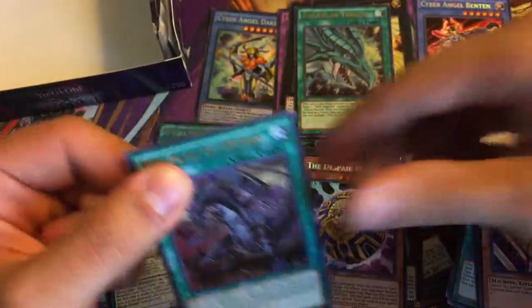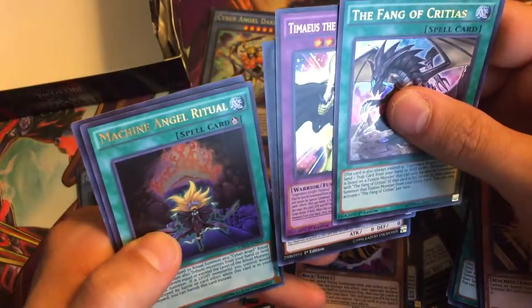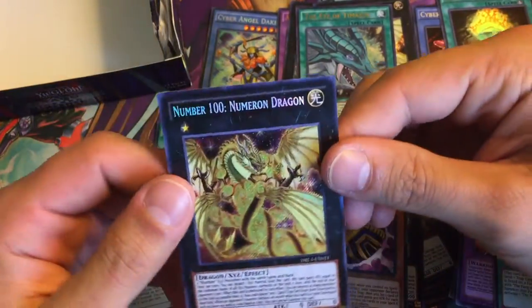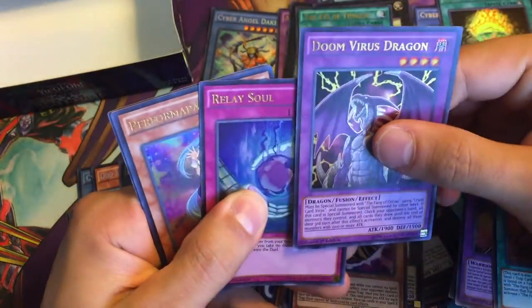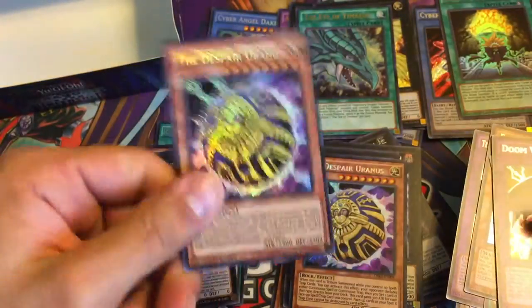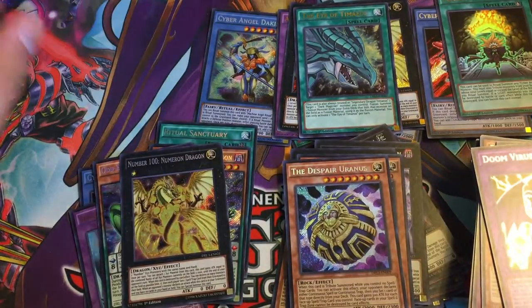Got the Fang of Critias, Number 78, Machine Angel Ritual, and then another Number 100 Numeron Dragon. Wow, what the hell are we going to end with? These last couple packs have been insane! We got a Doom Virus Dragon, Relay Soul, Perform-a-Pal Corn, Flower Cardian, and then Despair Uranus again. Awesome, crazy stuff guys — crazy stuff!